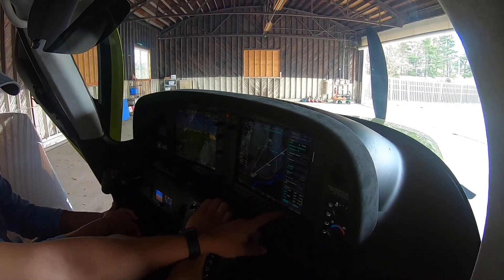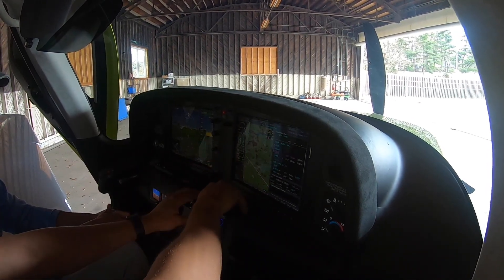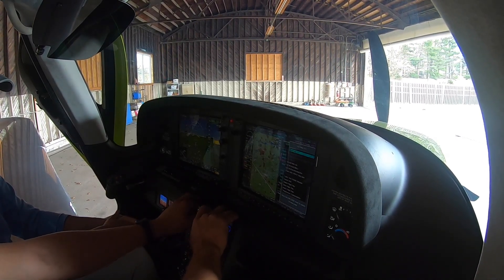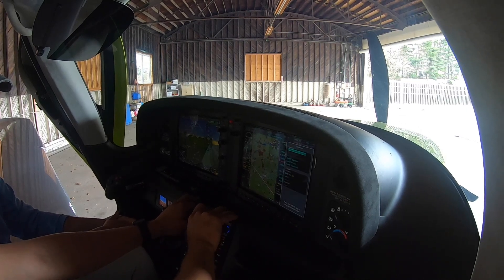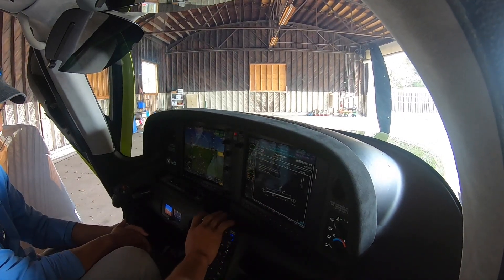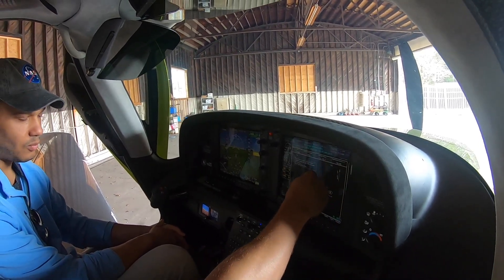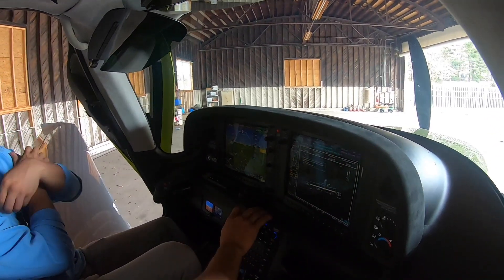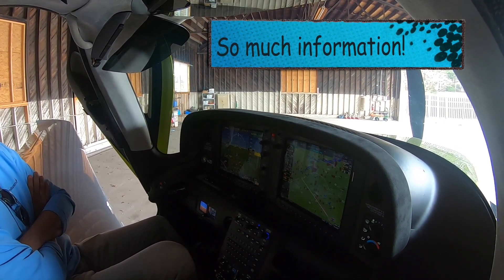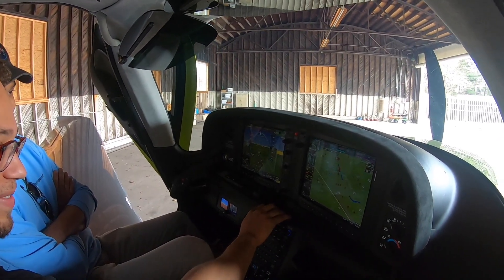You can load or activate the approach — we'll load it. What it does is automatically tune the nav frequencies for you. Here's your chart for KPTW and it will actually show you on the chart where you are. That's pretty neat. Then to get home, hit the home button. You can zoom around the map, and use a cursor to select different things.